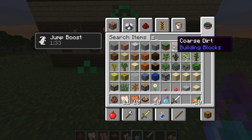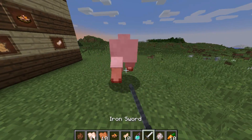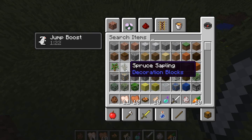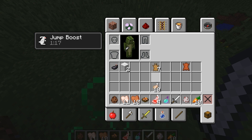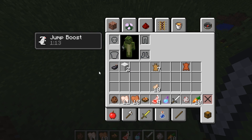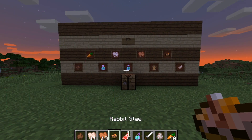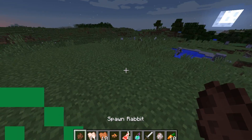Something else introduced in this update is that when you spawn and kill sheep, they drop something new. Let me grab some sheep — they drop raw mutton. You can cook it just like the raw rabbit and it does heal you. I'm not entirely sure how many hearts it gives, I think it's about one and a half, but the rabbit stew is really good for your health, just like mushroom stew in general.